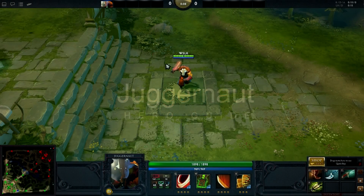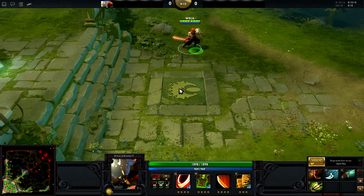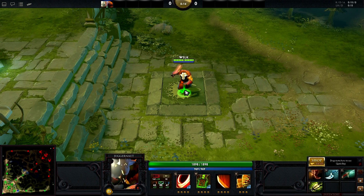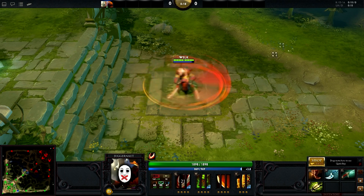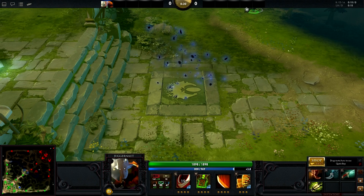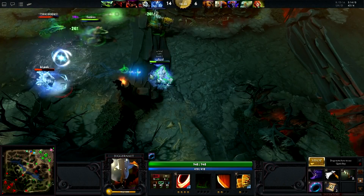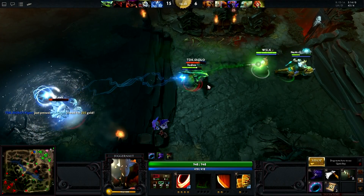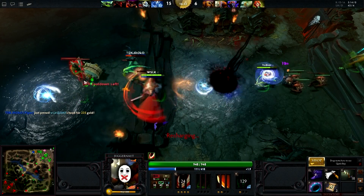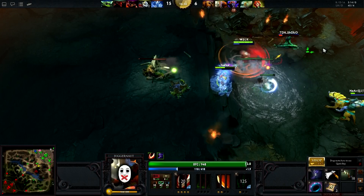Hello and welcome to Dota2Cast's first Hero Strategy Guide. Today we will be looking at Juggernaut, a melee agility carry hero. Juggernaut is a unique hero because of his ability to smoothly transition from a powerful early game into an equally strong late game carry. He is a favorite pick among public Dota games due to his ability to easily net level 1 kills with a good setup. However, he is seen less often in competitive games for a few reasons that I will discuss later in this guide. For now, let's get into Juggernaut's skills.